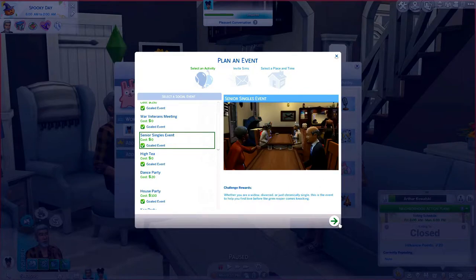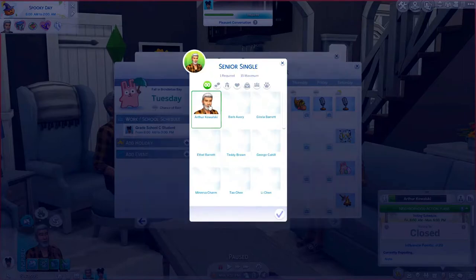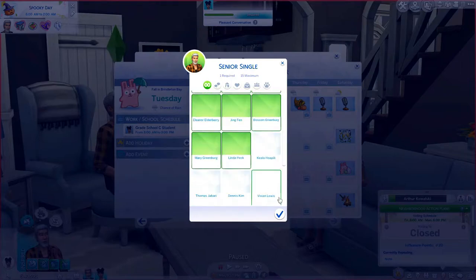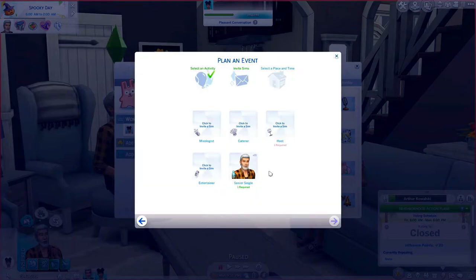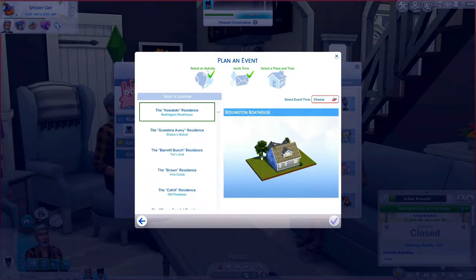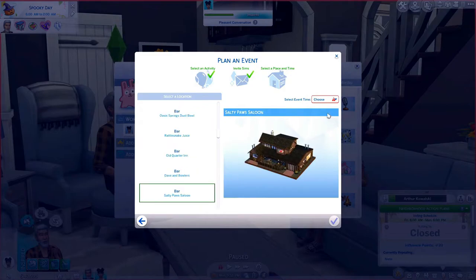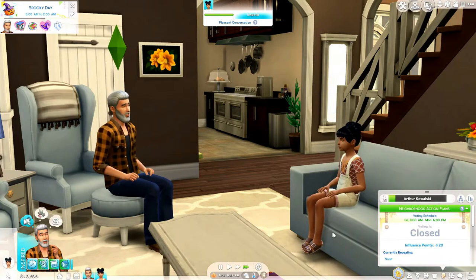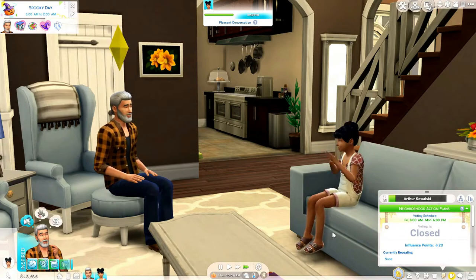We're going to do the Senior Singles event — it's a gold event. Arthur is going to be the senior single. It'll automatically put elders in the guest list so you don't have to pick and choose. We're hosting at the Salty Paw Saloon, which kind of seems like a bar Arthur would choose. We'll set it for 10 o'clock PM, speed through a little bit, say good night to Miss Ivy, and then see you guys at the senior singles event.